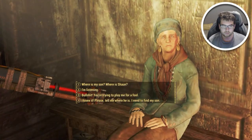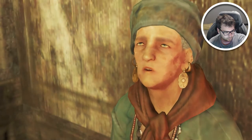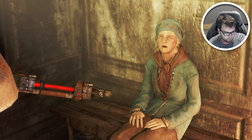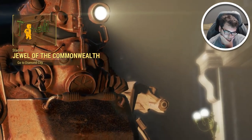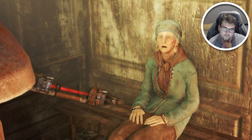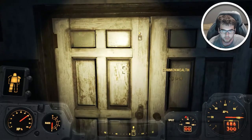He's alive. I knew it. Please tell me where he is - I need to find my son. I can't see him clearly, but I feel his life force. He's out there. And even I don't need the sight to tell you where you should start looking - the great green jewel of the Commonwealth: Diamond City. The biggest settlement around. What's in Diamond City? Is Sean there? Look, kid - I'm tired now. Maybe you'll bring me some chems later. Now we're going to go back to Sanctuary and these guys are going to meet up with us.